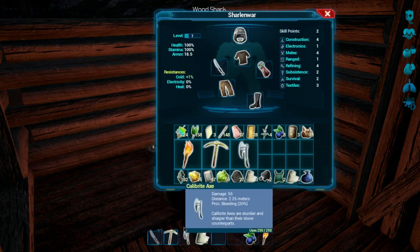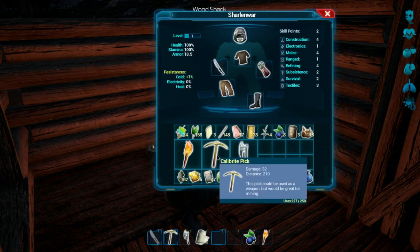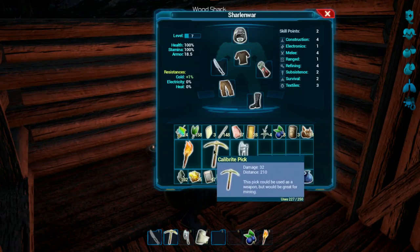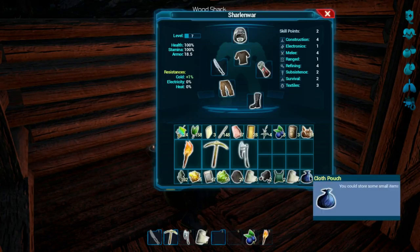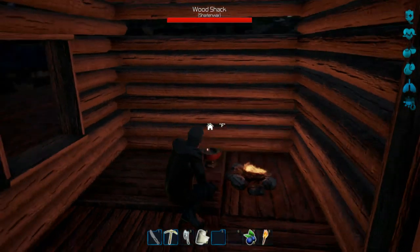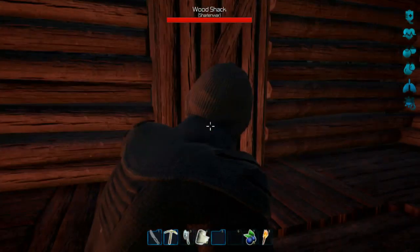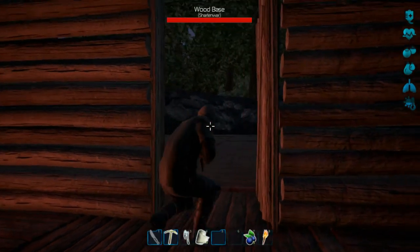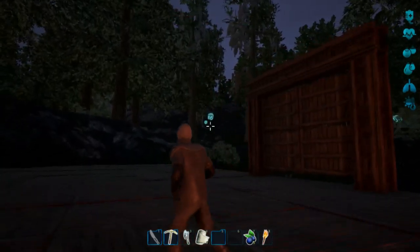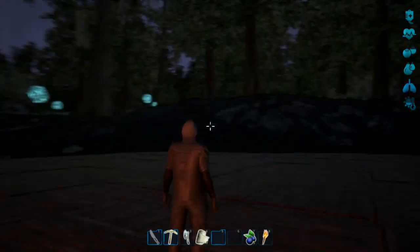Now we have our tools on our hotbar and can switch between them. It's 250 uses — looks like every hit uses one, so we'll have to mine more calibrite. We have the pouch, which is nice. In the next episode we're going to go exploring looking for animal fat — I think I know where that is. We'll head to the northeast on the map, because I know there's some stuff we can kill for it.